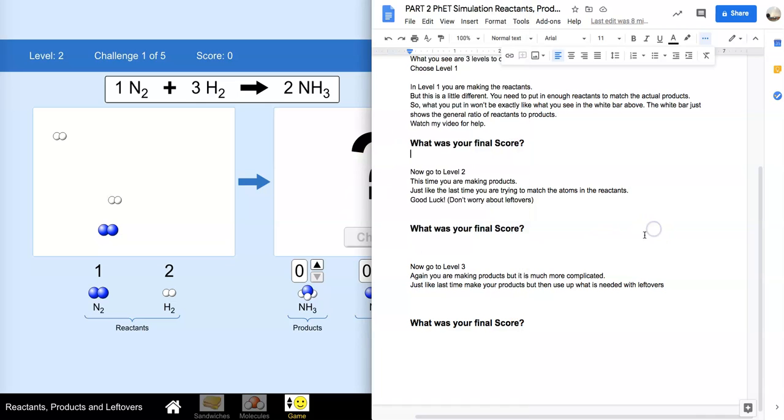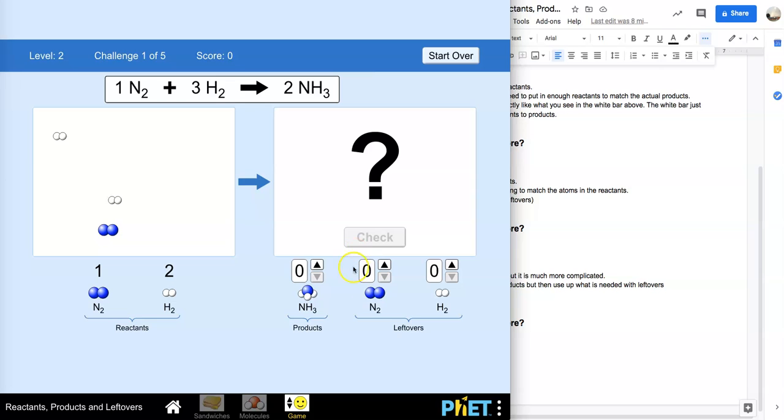Level two — this time you're making products. You're trying to match the atoms in the reactants. Don't worry about having leftovers; these reactions won't be perfect. This is that similar ratio. We've got one and two, and we've got three H2s. Right now they're showing us two of them. So we've got to figure out how to get that to work. We need at least one — we need two of these NH3s. But now we've got two and two, and we've got six on one side but only four over here. When you're not sure, you can always hit check and then try again. Something's not right — let's try again.